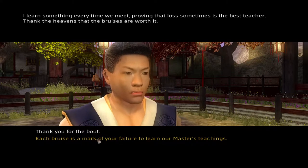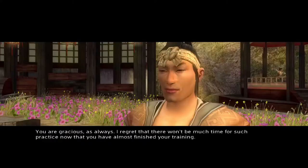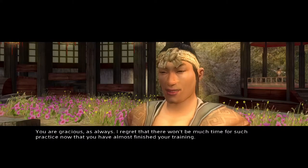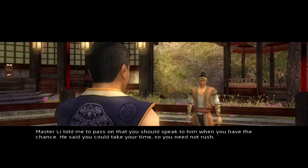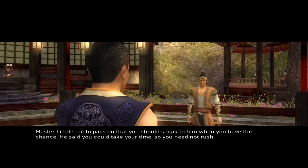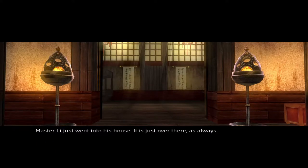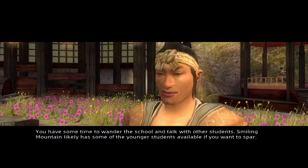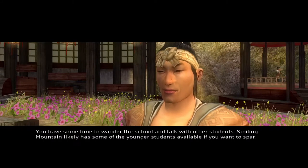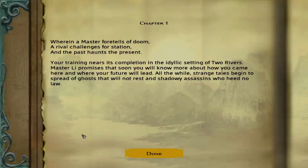Look at his face — this is clearly the evil option, but I don't think I'm going to get any points for this. Master Lee told me to pass on that you should speak to him when you have the chance. Smiling Mountain likely has some of the younger students available if you want to spar. Alright, Chapter One — you can read all of this, I'm not going to read it.